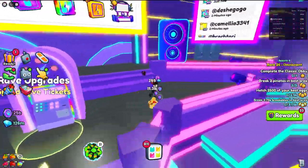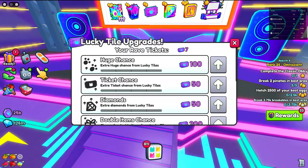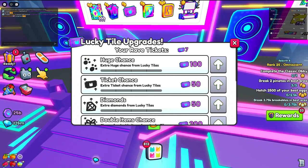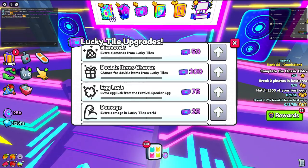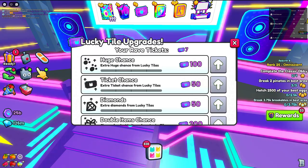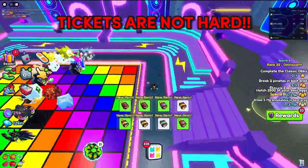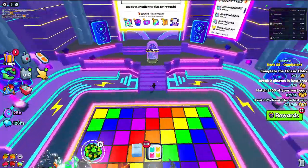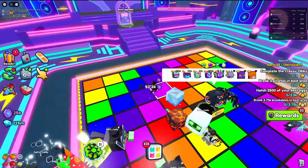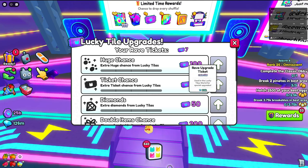In today's video I'm going to show you the best upgrades you should be purchasing inside of the rave upgrades booth. Right now we're looking at the upgrades — there's a rave upgrade section and a look at hell's upgrades section. We have about eight different upgrades you can purchase with your rave tickets, and you can actually get more than one even when your ticket upgrade is at its lowest. This is probably the best update that came out with update 20 for Simulator 99.